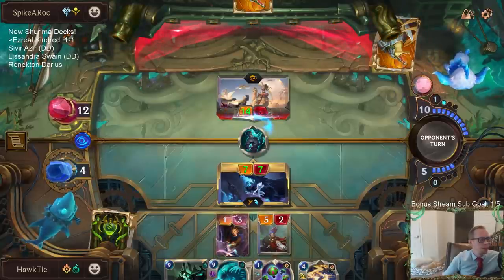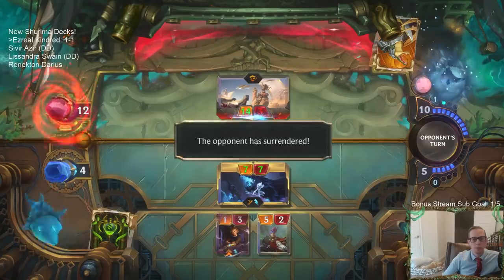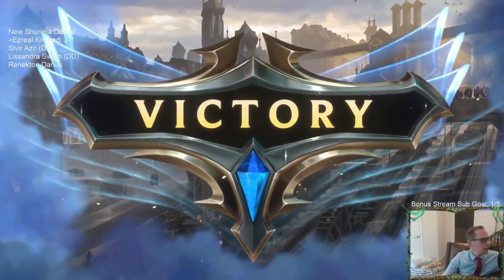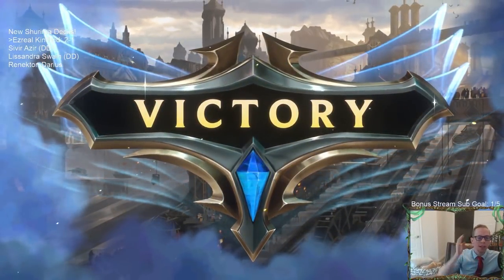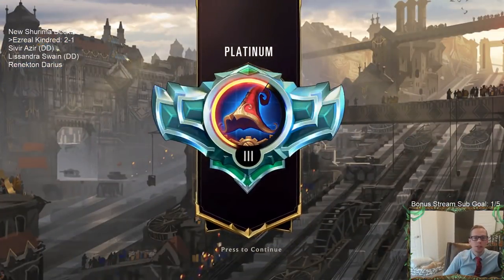Definitely morning tea time. We really got to show off the power of Kindred that game — Kindred just using our removal spells on the small stuff and having Kindred kill the big stuff. Kindred killing that Ruin Raider with the spell shield was incredible.